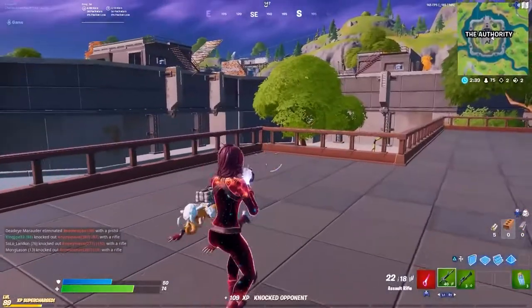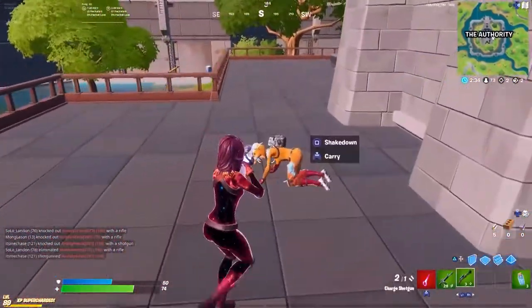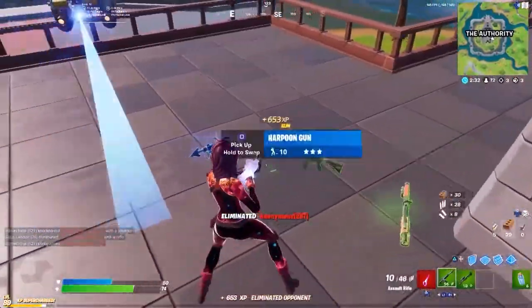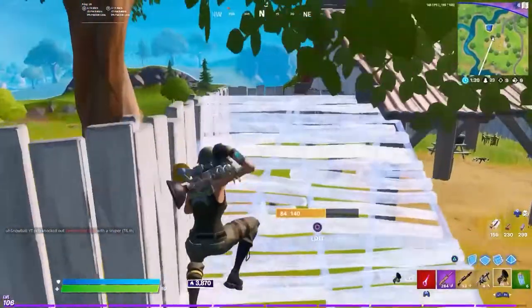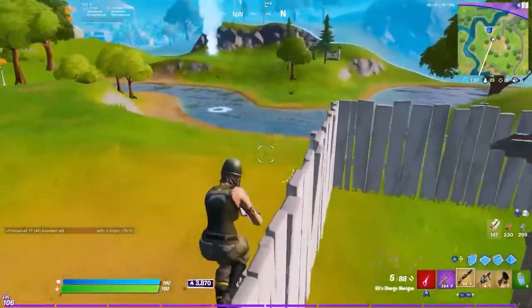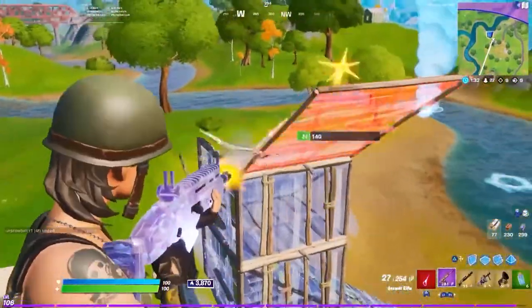The first change is the headshot multiplier for all weapons has been reduced. The previously two times factor is now one and a half times, making headshot damage significantly lower. There's also been a reduction in the rounds fired by the burst — previously it was three, but now it's two. This decrease in round count was balanced out by an increase in damage.